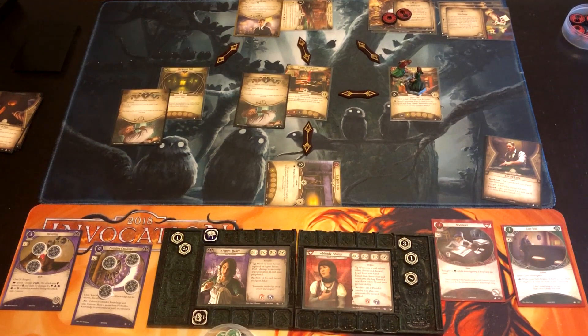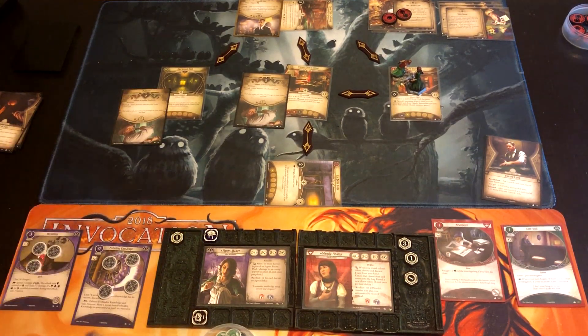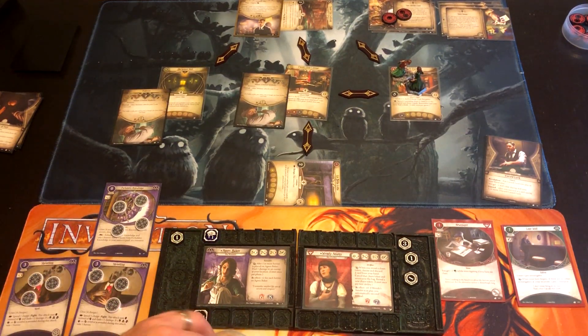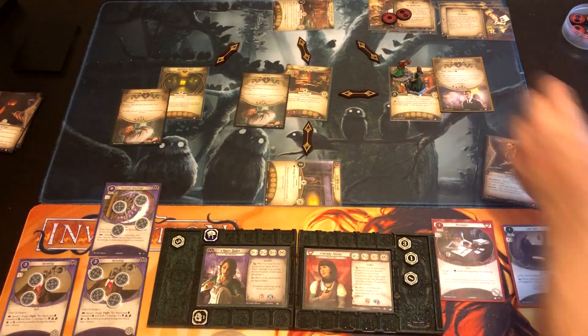Wendy has one action left and grabs a resource so she can play Leo DeLuca. It is now Agnes's turn. We really want to fight and be set up for it, so we spend three resources to put out her second Shriveling — she has two arcane slots for Shriveling. That was action one. For actions two and three, I'm tempted to get resources in case Peter comes out, because I'd really like to get Peter into play or Holy Rosary. The Clover Club pit boss hunts toward them — he's still aloof.